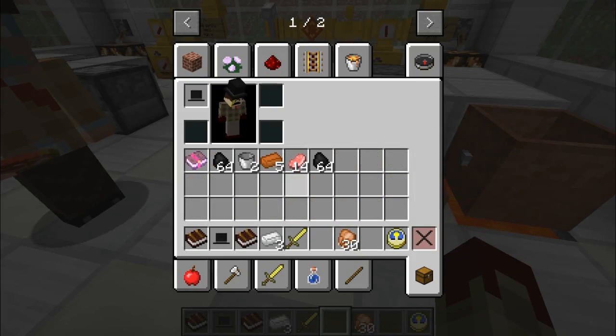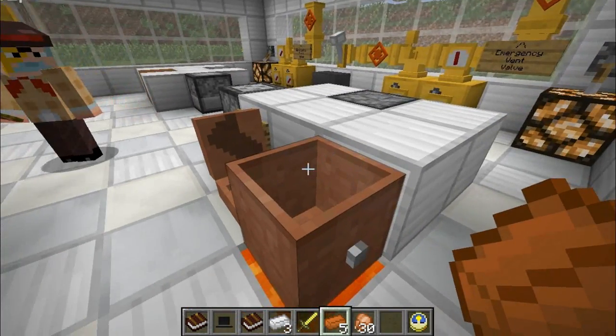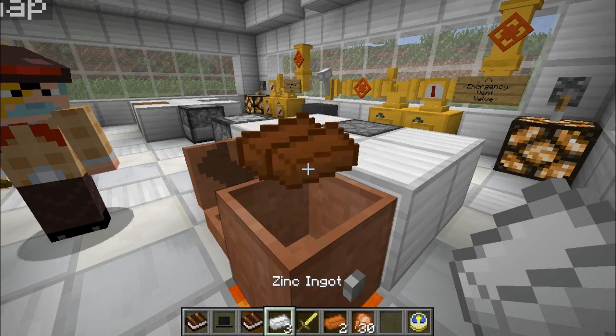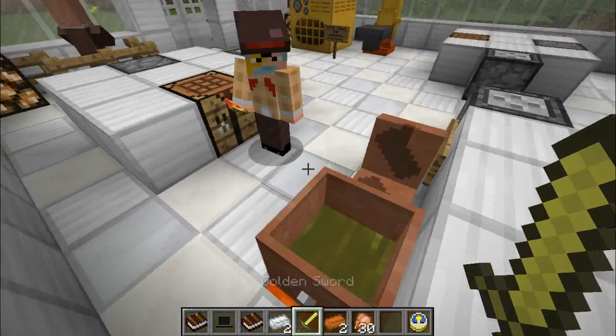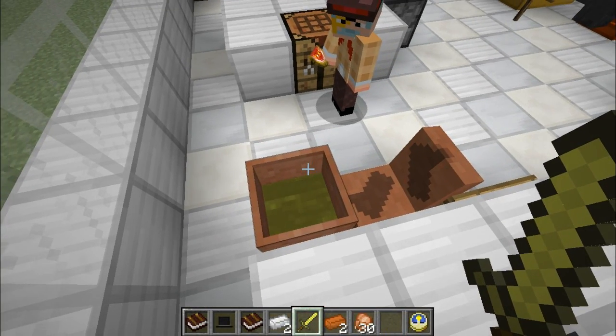You'll need copper and zinc in the following combination: three parts copper - one, two, three - and one part zinc. That is, of course, a crucible, and as you can see, interestingly, it's formed a sort of metallic alloy liquid in the bottom of the crucible.